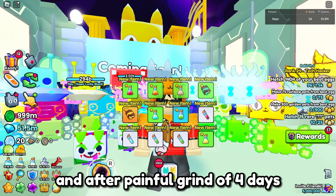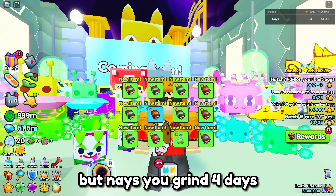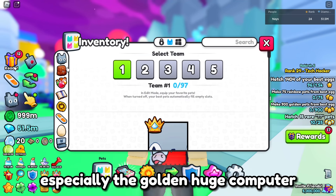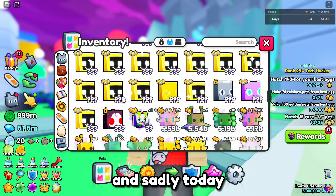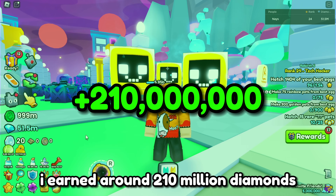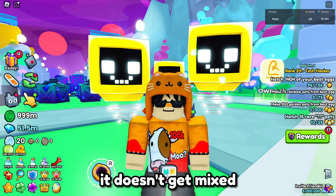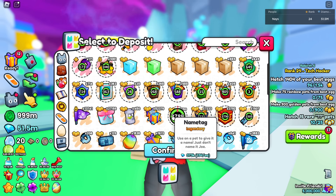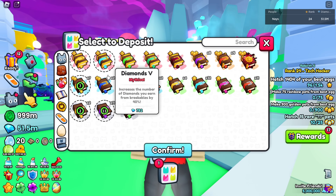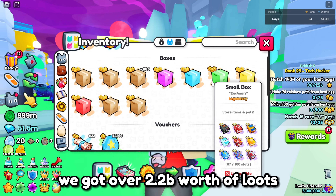After a painful grind of 4 days, I finally finished breaking a lot of pinatas. As you can see I'm lagging so bad. You grind 4 days and you got less diamonds? The reason for that is I bought Huges every time I could afford one, especially the golden huge computer. I got 3 of them, and sadly I forgot to put down fortune flags so I couldn't buy the 4th one. I earned around 210 million diamonds on that grinding. Let's put the loots in my storage box first.